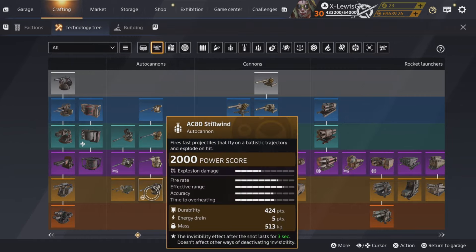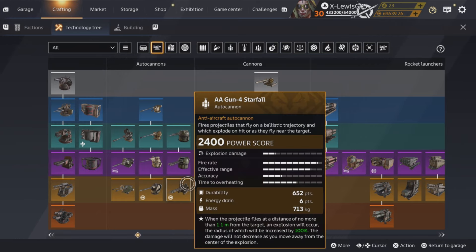Cyclones and Stillwinds have the problem that if you have two of them, your DPS isn't high enough, and if you have three, you don't have enough utility. Three of these guns — you're going to need one radiator, that's 16 energy. At that point you've got no Pegasus, no Amamori, and even with an Odin you're only running one of these things, so your build isn't going to be that strong. Starfalls — the damage just isn't there. It's essentially an anti-aircraft gun and it's crap against anything else.